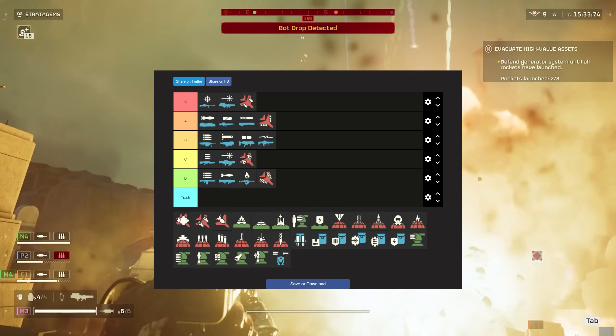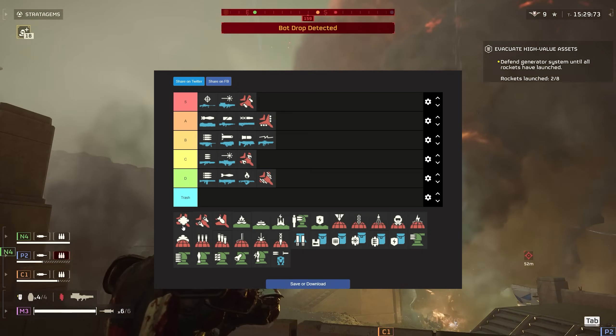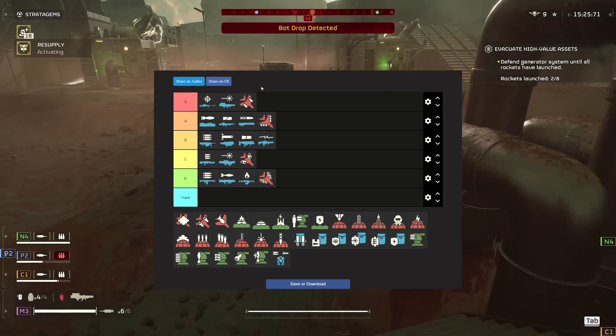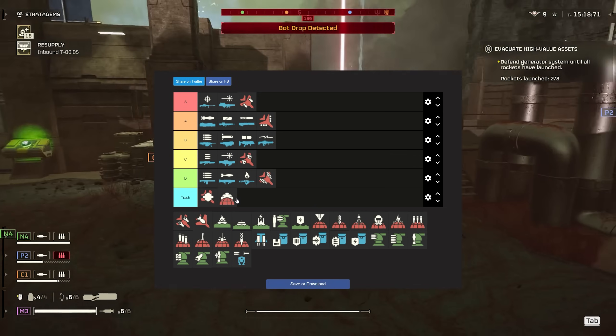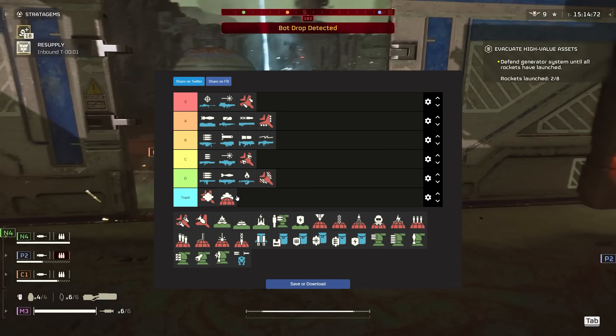Smokes — someone pointed out to me that you can use these to destroy fabricators. The only issue is it's going to take up a valuable stratagem slot, and I feel like it would be better just to bring an airstrike or really anything else. While yes, it has a use, I'm still going to put it in trash tier. There's no reason to bring this because it doesn't function like actual smoke should — the bots still shoot through it. It won't do anything.